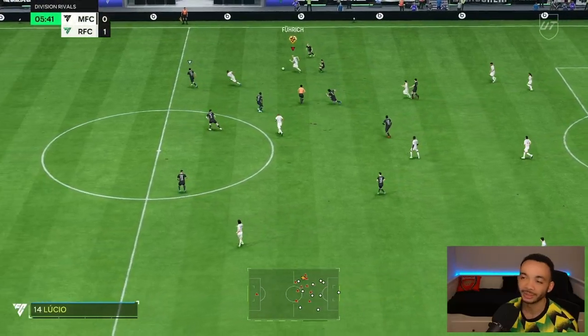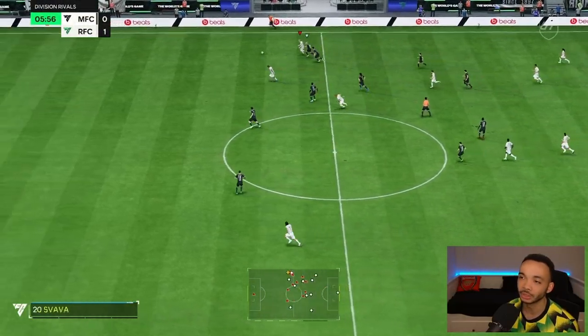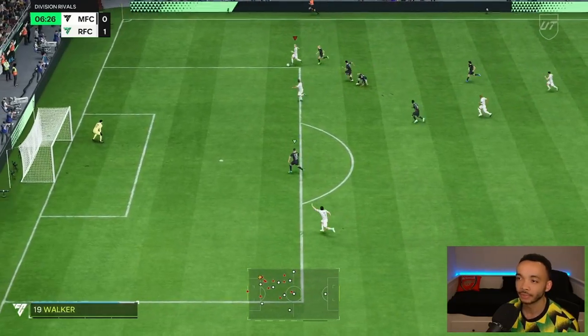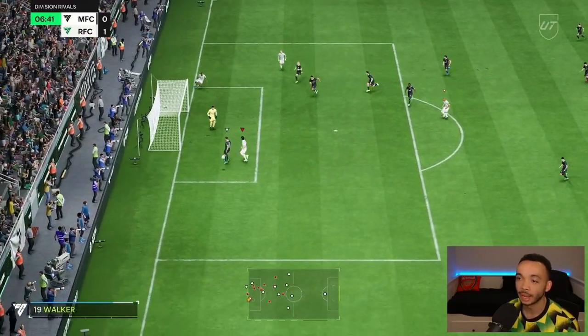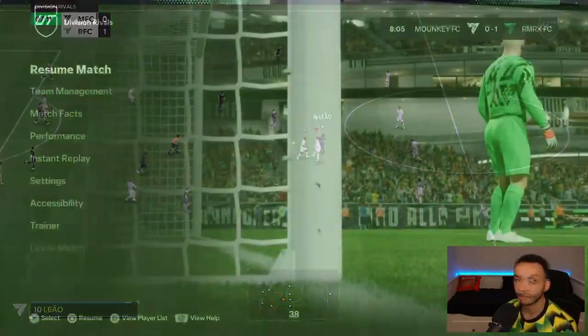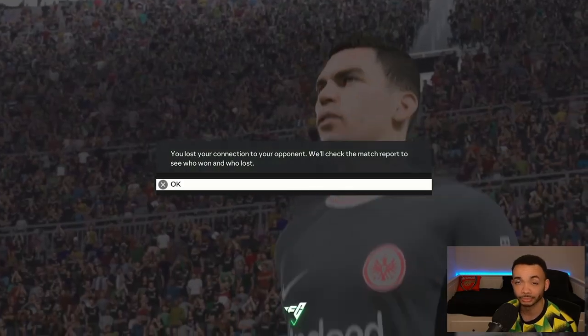Here he is — the controlled sprinting is just so good. Here's the pace as well. Get in the box. The ball was decent but perhaps the wrong one to play there. And then — disconnected. He's gone.